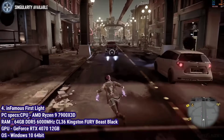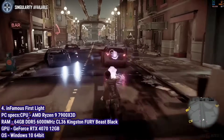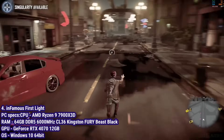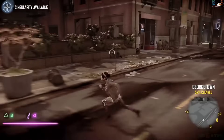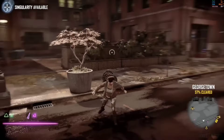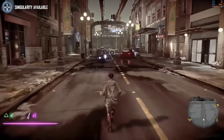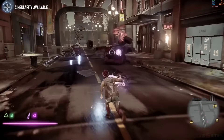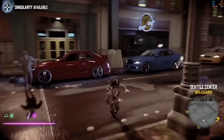Next, we see Infamous First Light, a standalone prequel to Second Son. It's running with specific shader adjustments to reduce aliasing. This shows the emulator's flexibility, as it runs smoothly in-game by adjusting the direct memory access and readback settings. The config.toml file is where users can fine-tune these settings, making it a powerful tool for compatibility on a per-game basis.